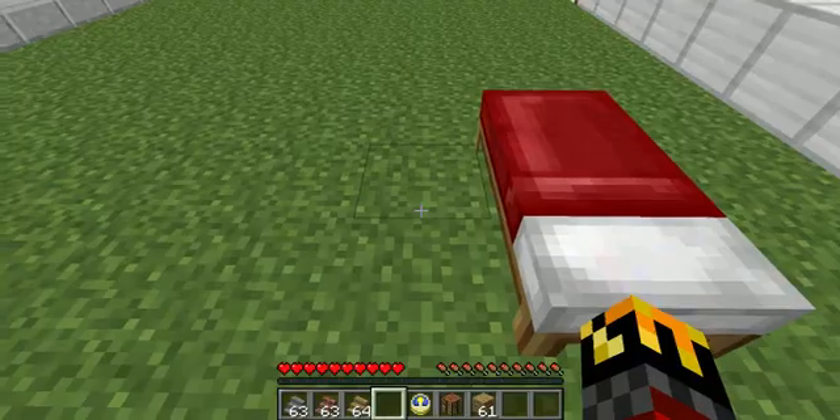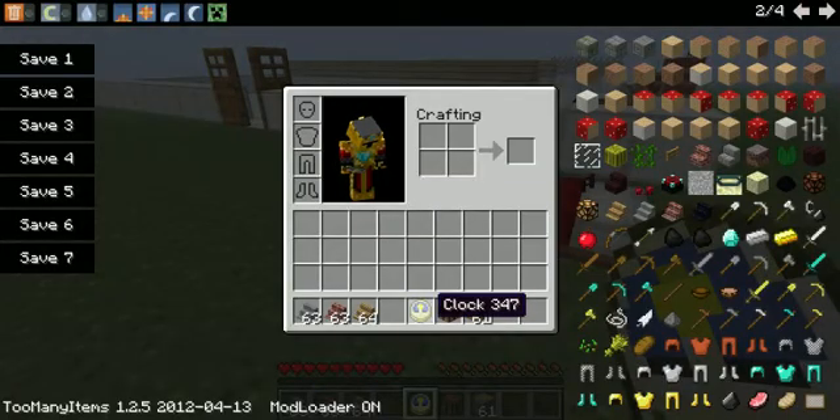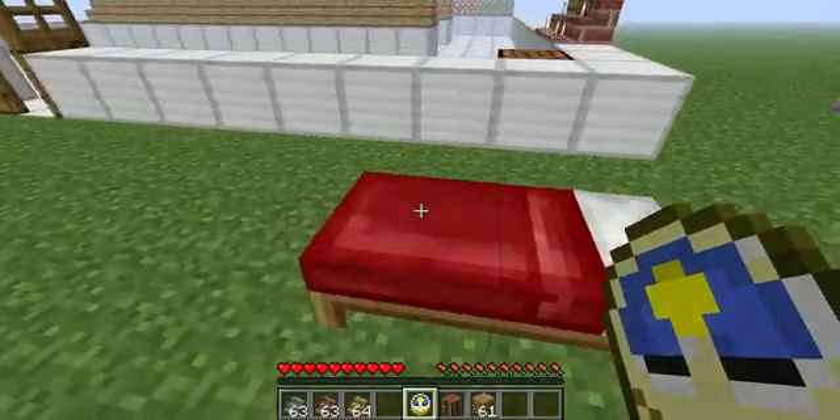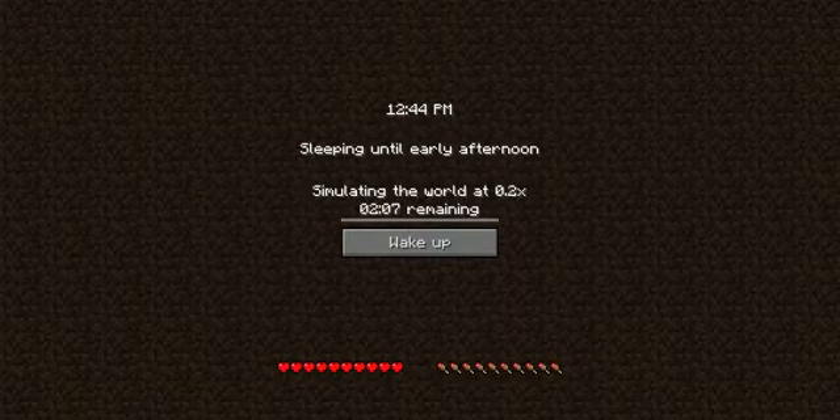It takes a while though. Now, if you have a clock and you hold the clock and right-click, it gives you a bunch of other options like reset spawn, cancel, as well as waking up at noon, early afternoon, mid afternoon, all the way to late morning. And it tells you the time too.